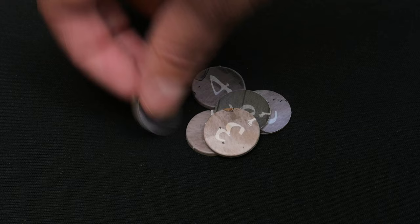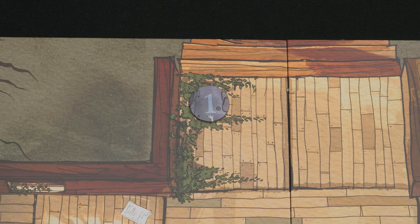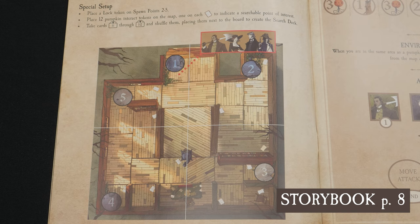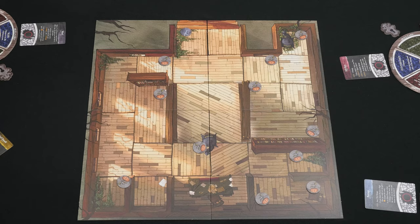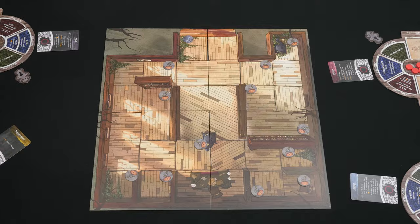Grab the spawn tokens and place spawn point 1 onto the map where indicated. At the beginning of the game, only spawn point 1 is active, while the other spawn points remain locked. Those tokens will be placed later when the game instructs you to unlock those spawn points. Grab the 12 pumpkin interact tokens and place them on the map at each point indicated by the small stacks of paper on the ground. These are searchable points of interest that your legend can access using their environment action.